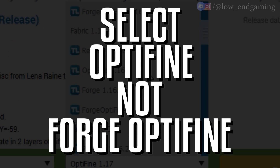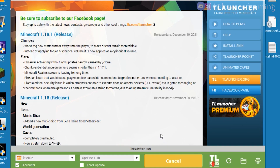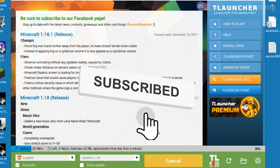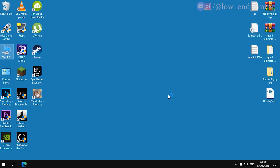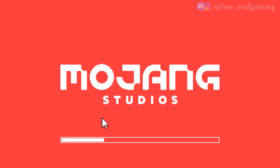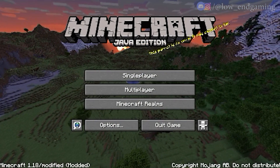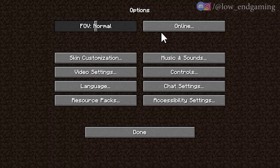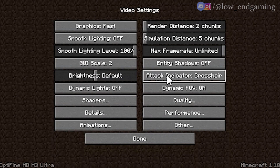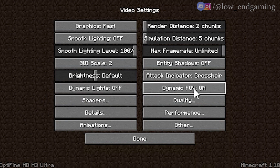Note: do not select Forge OptiFine — select only the OptiFine version. After selecting the version, click on Install. It will take some time. After it is installed and opened, the real fun begins. Just follow me carefully and copy all my settings as shown. First go to Options and click on Video Settings. During this process the game will restart many times, so don't worry. It is a long process but at the end it will be worth it.